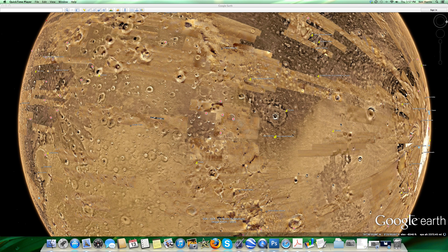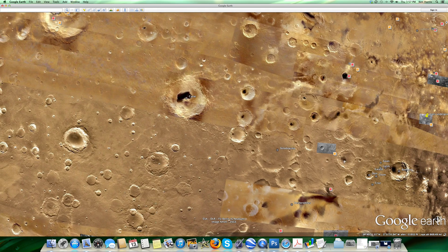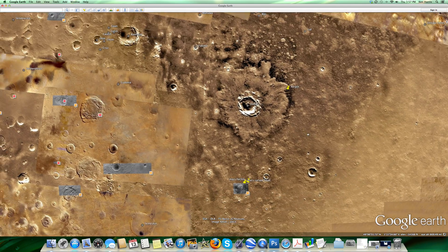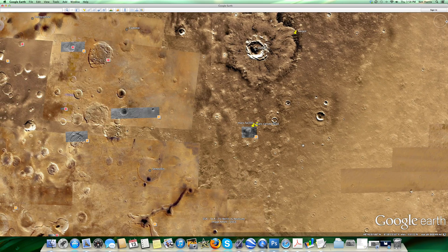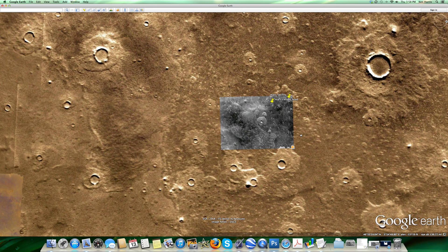Here we are on Mars, and I wanted to show my friends a new area that I've located that has some apparent mining operations going on. We're going to go to Google Mars and focus in on Davies crater. Just near there, we're going to zoom into an area with a high resolution image — click the button that says 'Nobby Terrain East of Davies Crater' to load it. The coordinates are approximately 46 degrees north by 6 degrees east.